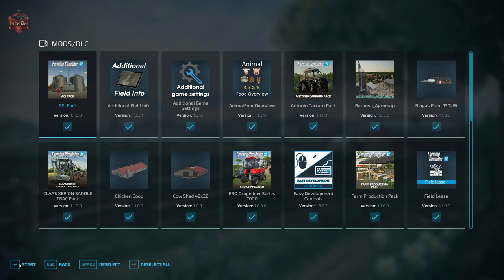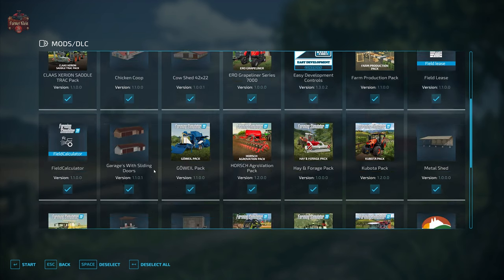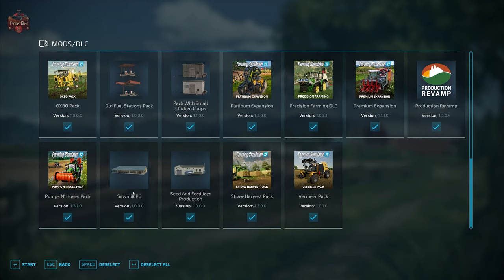In addition to those required mods, we are going to be taking a look at this map with our normal mods: additional field info, additional game settings, animal food overview, field lease, field calculator, precision farming, and straw harvest.